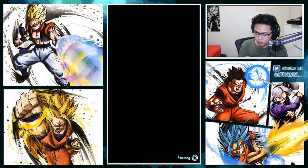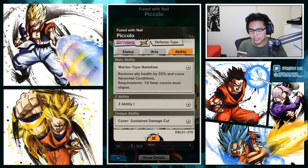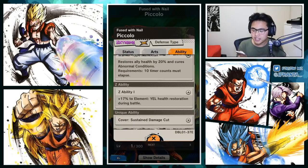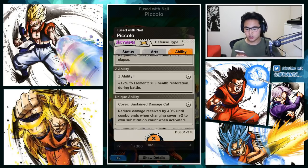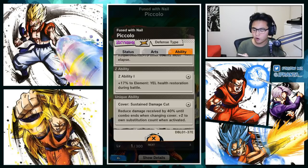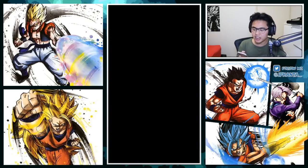First we have Piccolo fused with Nail. His main ability is restore allies' health by 20% and cures abnormal conditions - like the sparking Piccolo, which is always good. Healing is very crucial sometimes. He provides element yellow health restoration during battle. And a unique ability is reduce damage received by 40% until combo ends when changing cover. If you're getting attacked and you switch to this Piccolo, reduce damage received - that's really good. Another defensive unit.